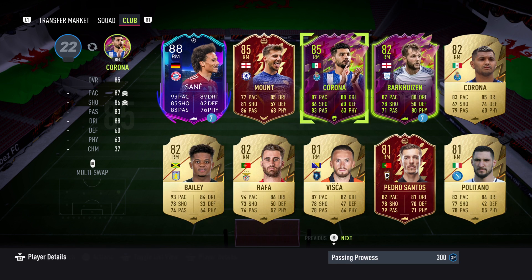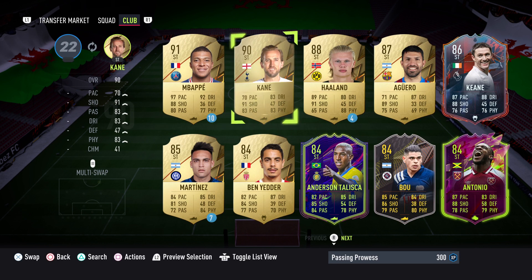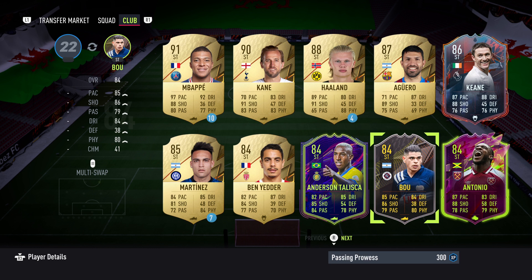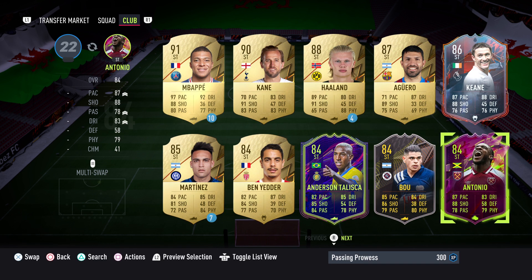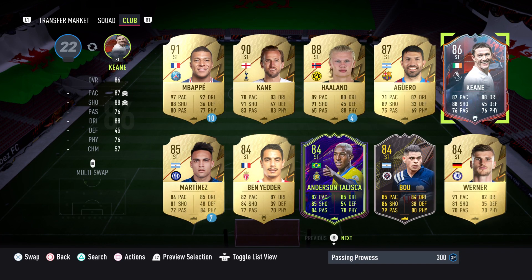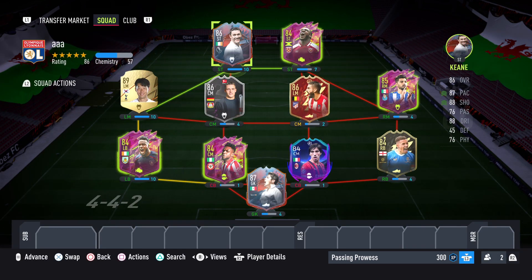Even though it's max chemistry and you can play anyone you want, you don't want to be conceding loads of goals. You're going to want slightly defensive players there. For centre-mids, I'd look at CDMs — someone like Onyeka is perfect because he has exactly what you need: 82 pace, 80 dribbling, 75 passing with a shadow. Tonali is the same again. Not everyone will have these cards, but there are midfield and defensive-midfield players that do fit this criteria.